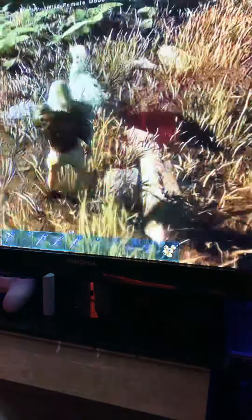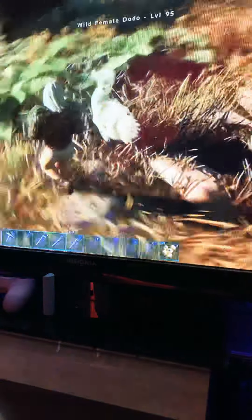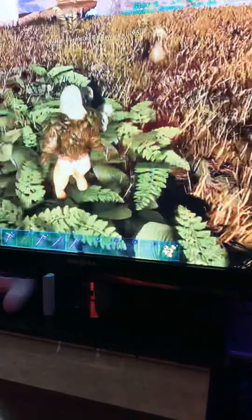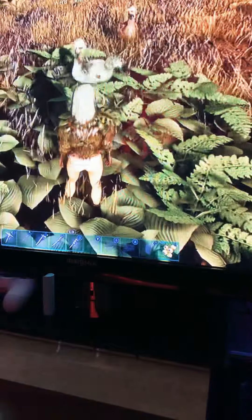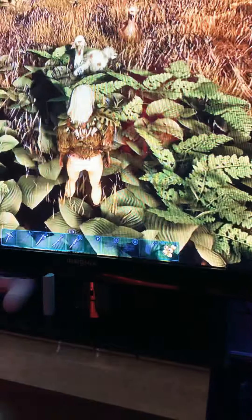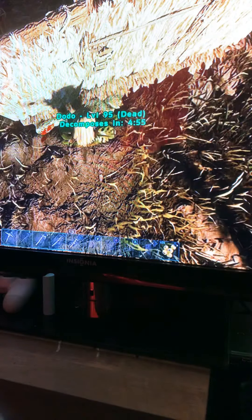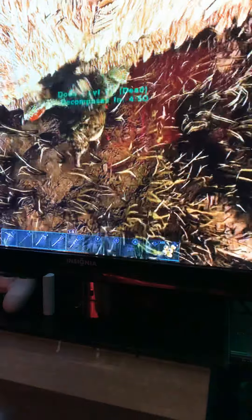Like this one just did. Because once you've already attempted to tame an animal and it doesn't work, when you go to punch them to knock them out again, they will die. I'm just going to show you guys so you see I'm not kidding. You see his body — it says 'dead.' We tried. It's alright — we'll just grab the stuff back from him.